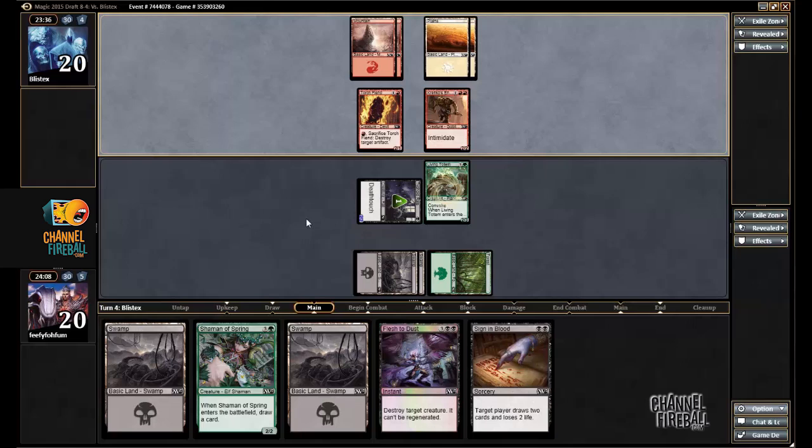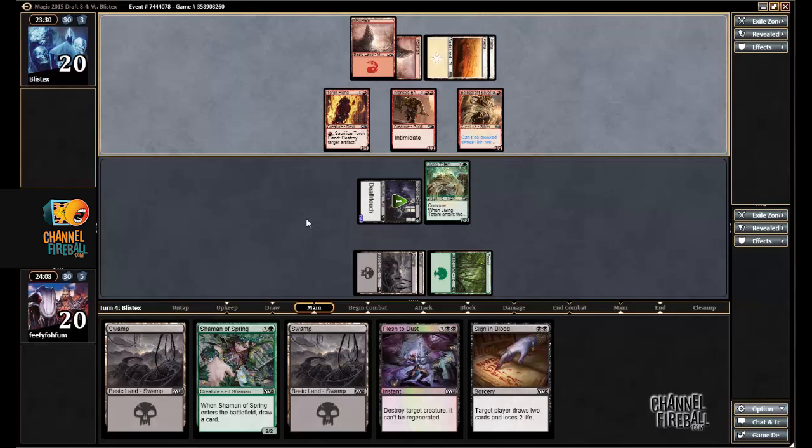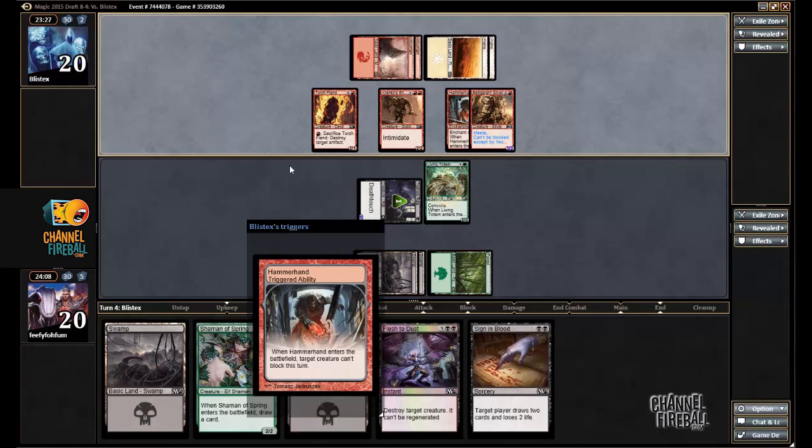This looks like another matchup where I'll be boarding in Fester Gloom. Belligerent Sliver is fine — and Hammerhand. That's fine with me.